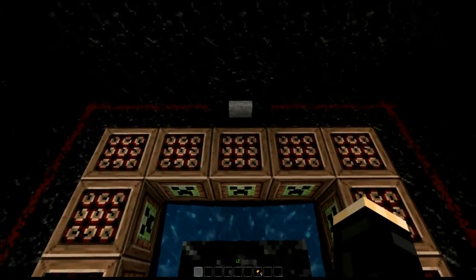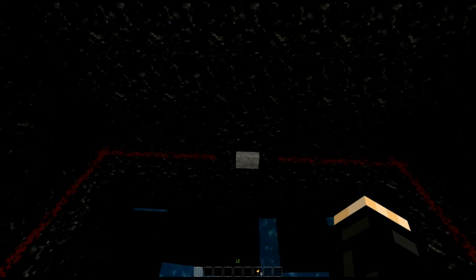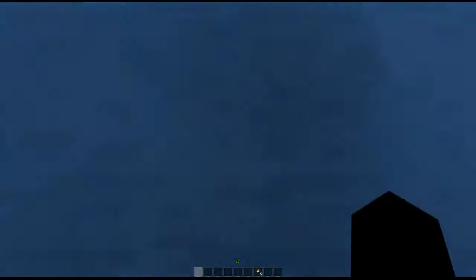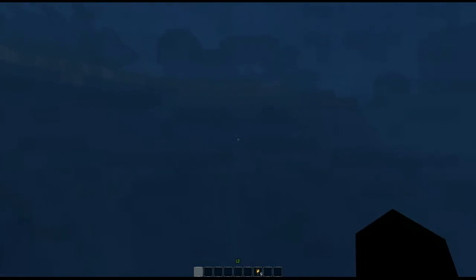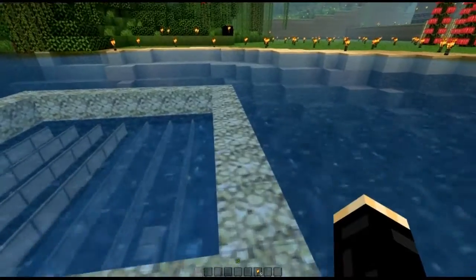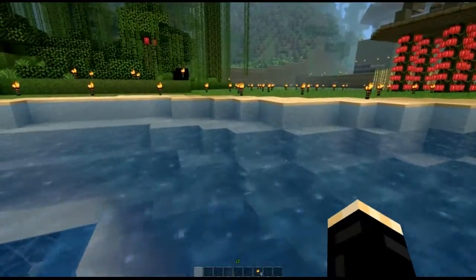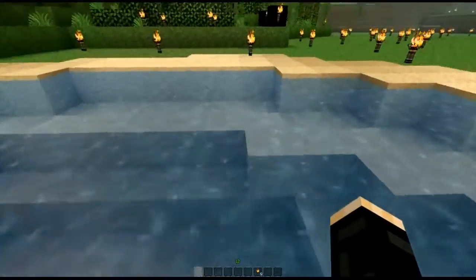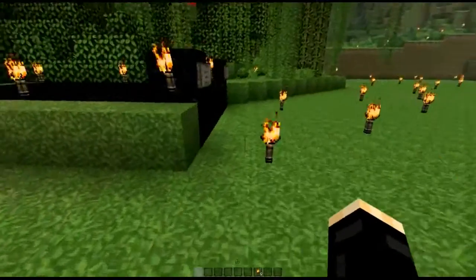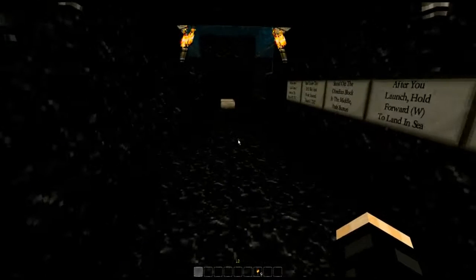Stand on the obsidian block, push the button — yeah! All right, oh that is so much fun! I've got it ringed with glowstone so you can see the launch area at night, which is awesome. It's got a little glass tunnel going out. That is the epic TNT cannon for people — I highly enjoy it.